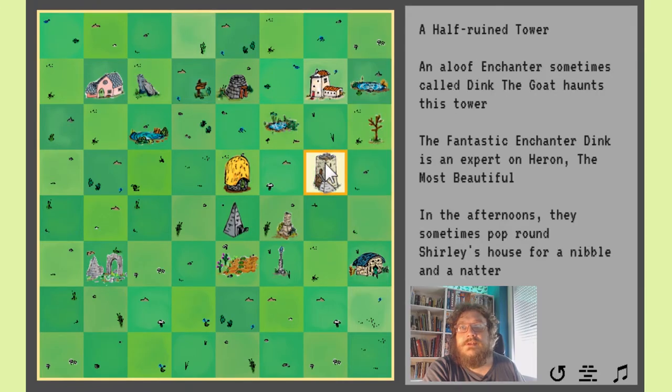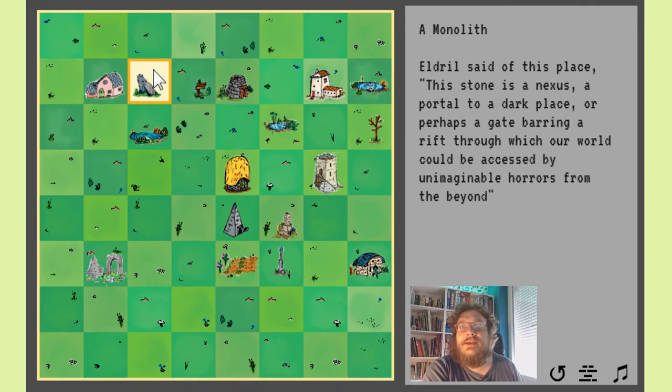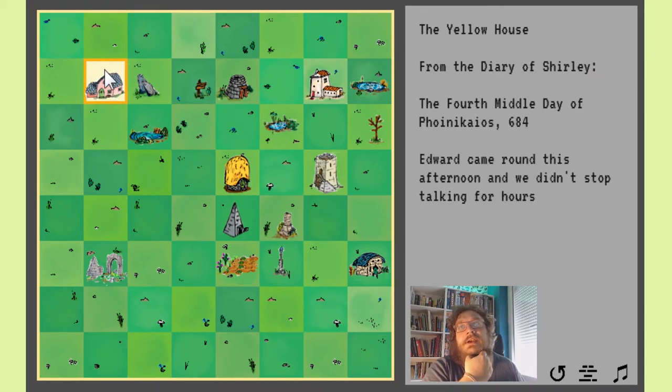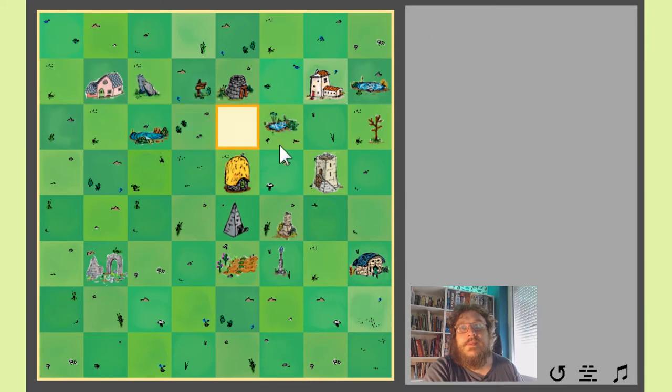Well, he is a wizard who lives in this tower — in this case, an enchanter. Every village has a tower in it, and some sort of magical person lives in the tower. So this is a half-ruined tower. An aloof enchanter, sometimes called Dink the Goat. Okay, so I don't know who Eldril is then — Eldril must be somebody else. Dink the Goat haunts this tower. The fantastic enchanter Dink is an expert on Heron, the most beautiful. In the afternoons, they sometimes pop around Shirley's house for a nibble and a natter — so sometimes the enchanter comes there to have a chat. Seems like that's what Shirley likes doing: chatting with people — Edward, and also Dink the Goat.